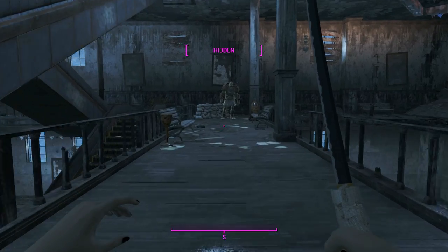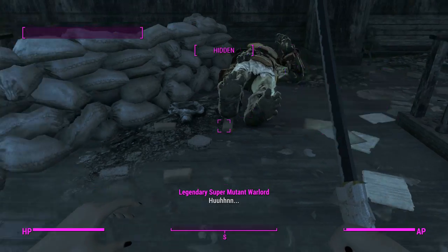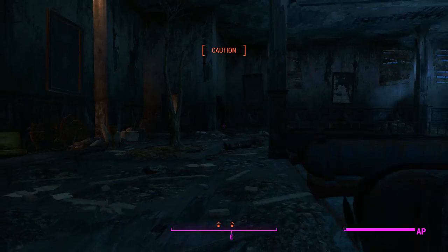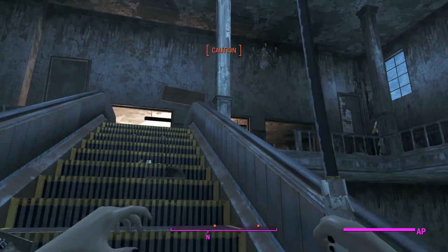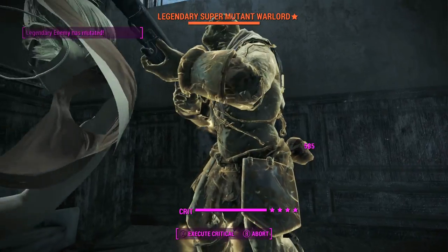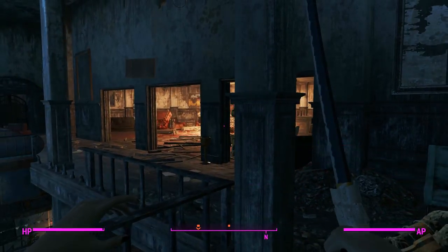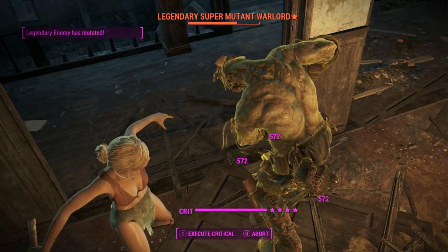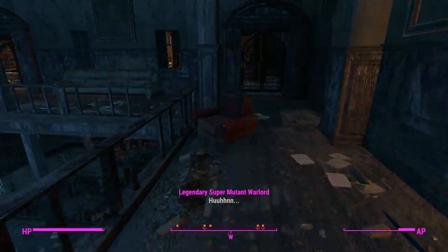With a stealth build you can get up to 10 times damage on your targets. Almost got detected from careless sprinting, but we'll be fine. Even though they've detected us, with a couple of quick slashes that is one very dead super mutant.